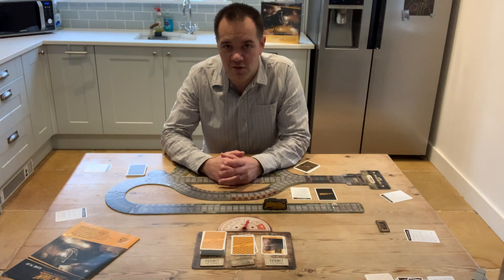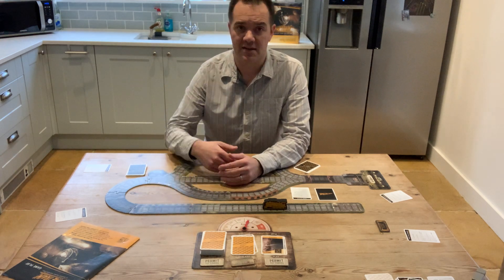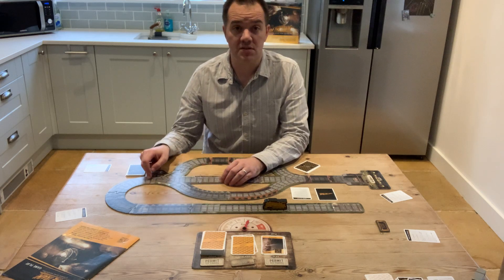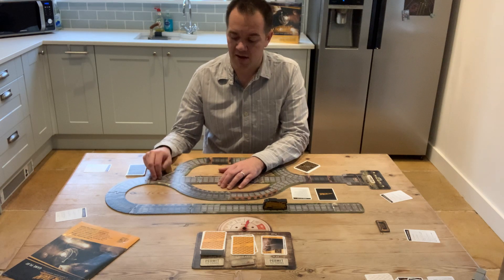This is the third video of the tutorials and it's going to show you how the train will sometimes go down different tracks. When it reaches the halfway point here at the signal box, the players are going to make a vote and they're going to decide which of the routes the train goes down.